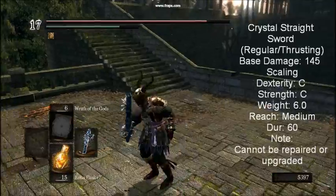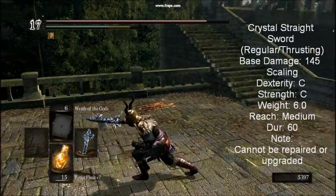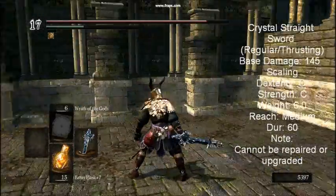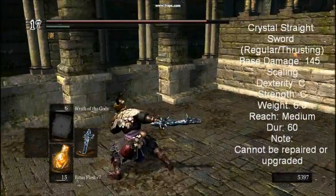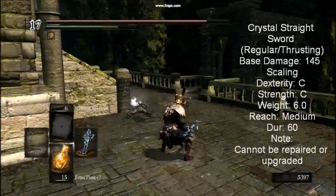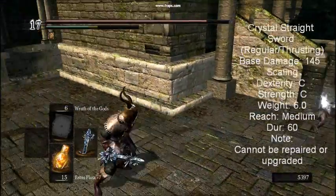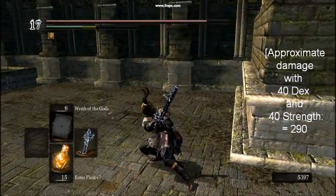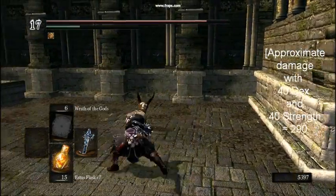The Crystal Straight Sword can be purchased from Domhnall of Zena for 4,000 souls or dropped from the Crystallized Hollows in the Duke's Archives. This weapon is quite unique in that it cannot be repaired or upgraded, which is quite a drawback considering the weapon's low durability of 60. It can be a powerful weapon early in the game, but is severely outclassed due to its inability to be improved and its high weight of 6 units.